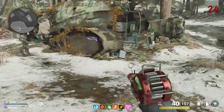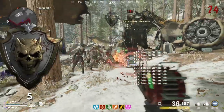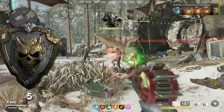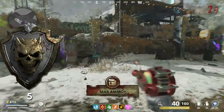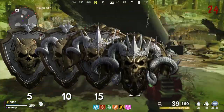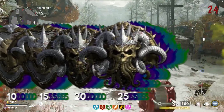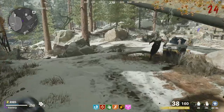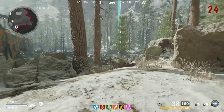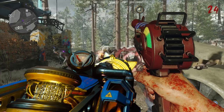The most common medal that I got, and one of the most important ones, is Slaughter, which is for killing five enemies within a short timeframe. Since the medals give you XP, this clearly encourages killing a lot of zombies at once, like training them. There are also a lot more medals just like this: Carnage for 10 quick kills, Massacre for 15, Bloodbath for 20, and Extermination for 25. With the XP per medal probably increasing as your kill count goes up, that's definitely the way to go — so wonder weapons and ray guns are perfect for this.